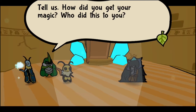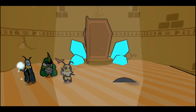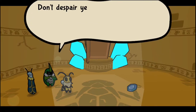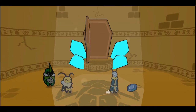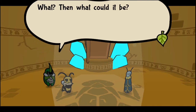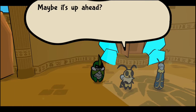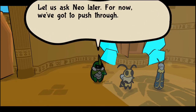Tell us, how'd you get your magic? Who did this to you? Ah, that crystal! Curses. Hey look, it's the artifact! Don't despair yet, Leaf — it may hold some answers. Hmm. That's not the artifact — this is something completely different. This isn't the artifact. Then what could it be? We don't know, but this doesn't have the same feeling as the others. Maybe it's up ahead? I really hope there's not another cloth. There must be a reason this stone is here. Let's ask Neo later. For now, we've got to push through.